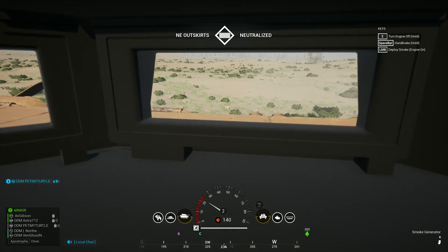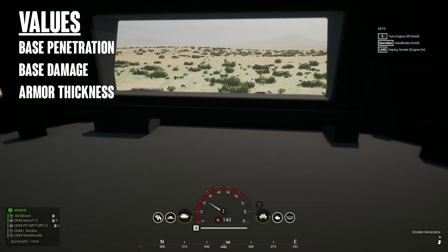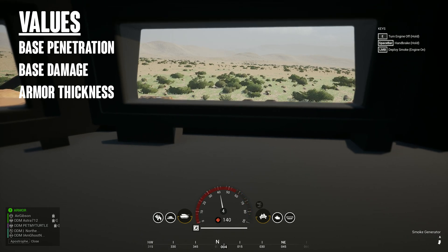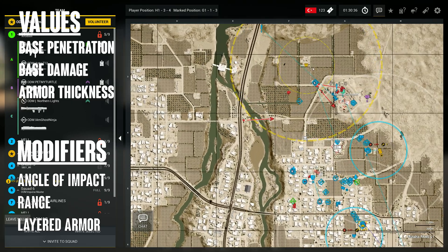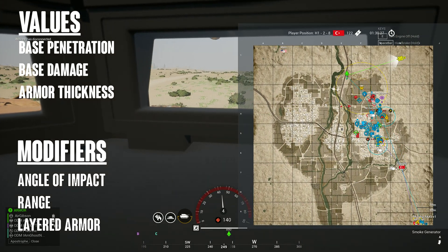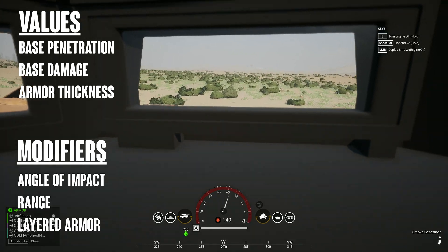When we're wanting to calculate damage to the hull, the following base values will be factors: the base penetration of the round that you shoot, the base damage of the round, and the armor thickness where you impacted it. After that, you're going to have modifiers affecting those things. The modifiers will be the angle of impact, the range of the engagement, and if there's any layered armor involved. Those six items are what comes into play for virtually all armor damage done between tanks.